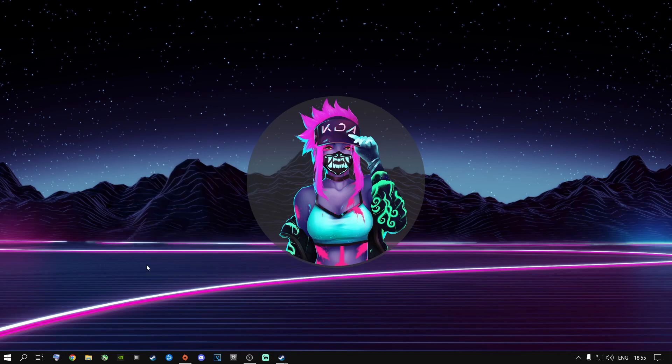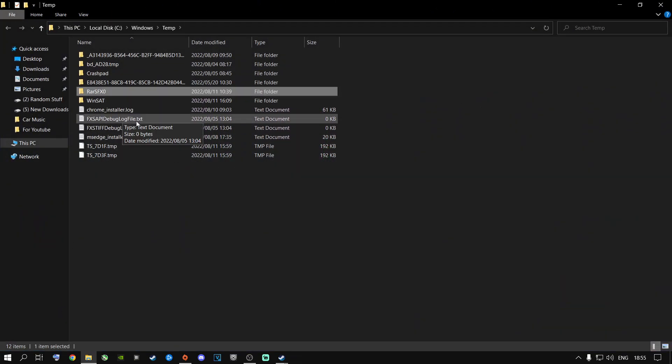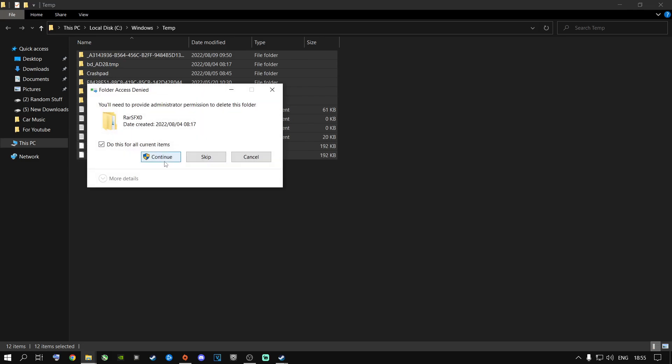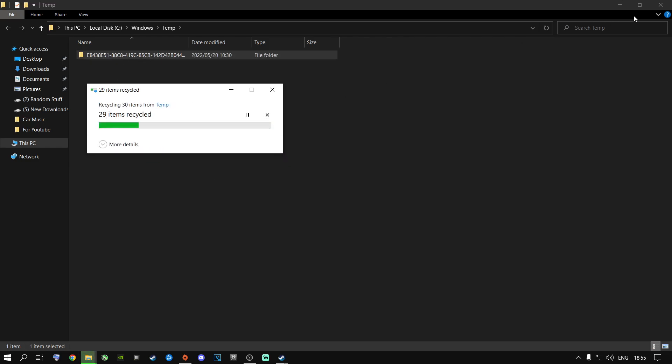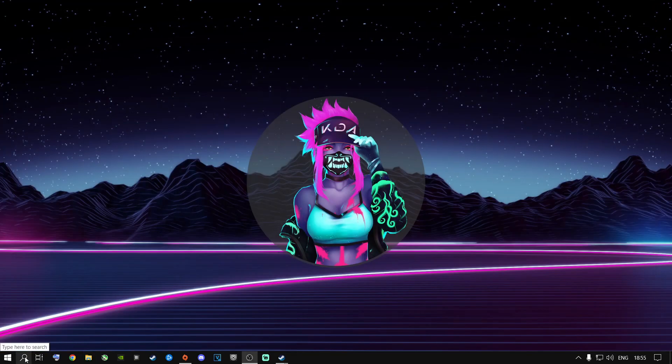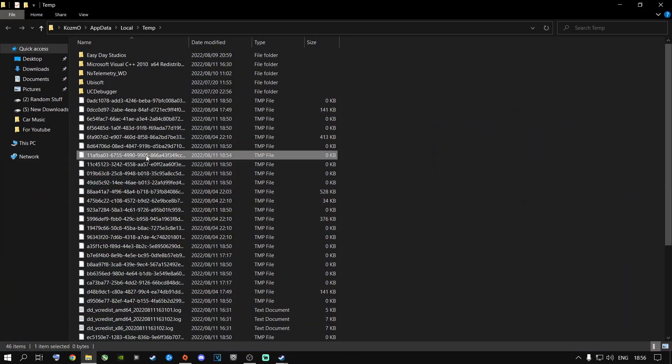I highly recommend doing this before you play Apex Legends. Press the Windows key + R to open the Run dialog, or search for 'Run'. Type in 'temp' and press enter. Select everything with Ctrl+A, press Delete, and click Continue. Windows may be currently running some files — just click Skip for those. Then open Run again and type '%temp%' and press enter. Select everything with Ctrl+A and press Delete again.